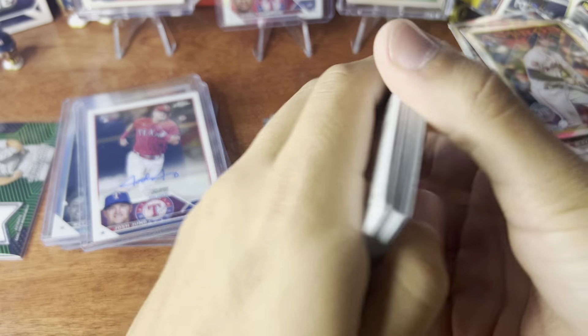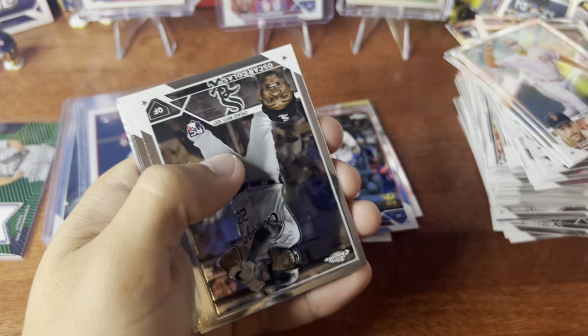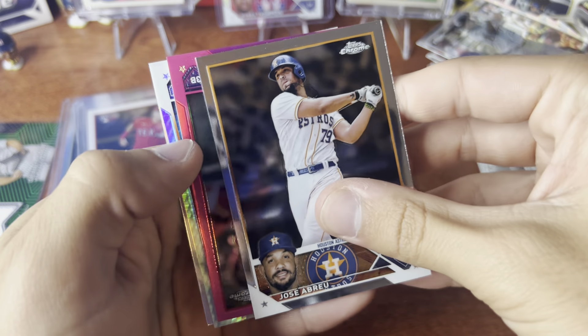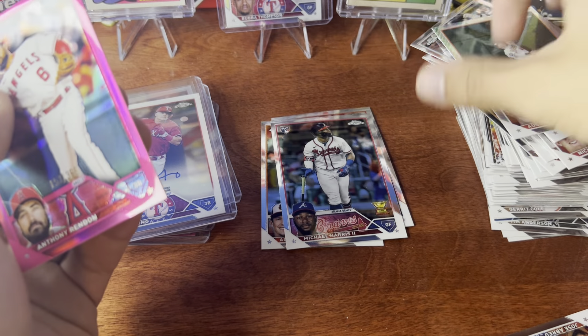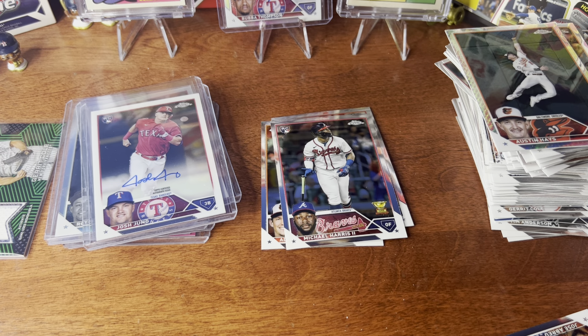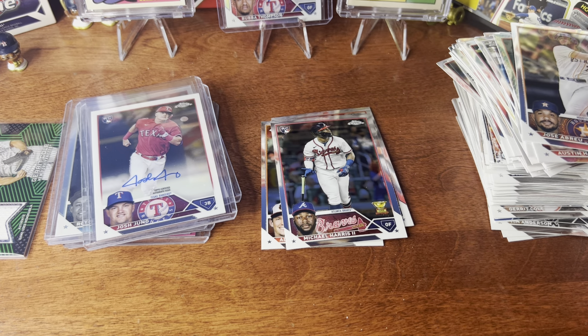I saw the T on the helmet and I was like give me a Josh Young — that would make a good deal for me. We got a pink here too. Is it autographed? No, it's not — it's Anthony Rendon, true pink. Okay, we're gonna keep Josh Young on top — what a pull! Anthony Rendon pink though, we take it — another numbered card.